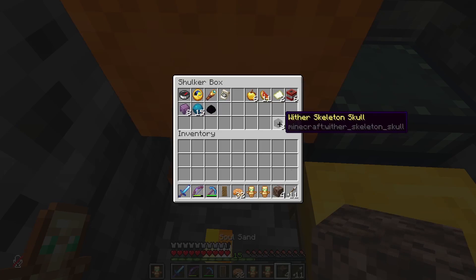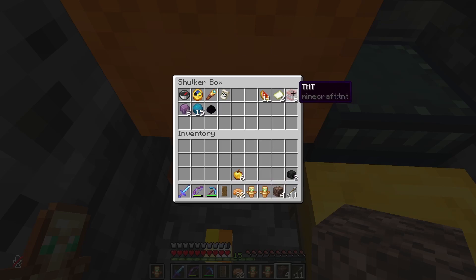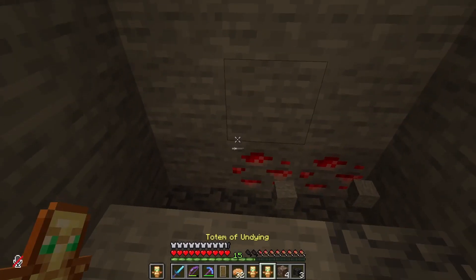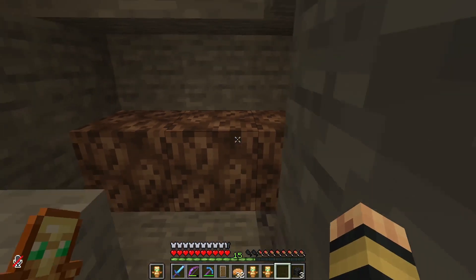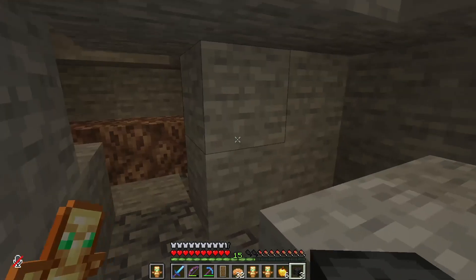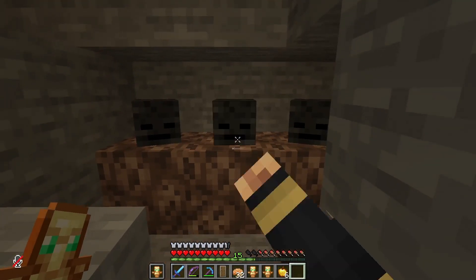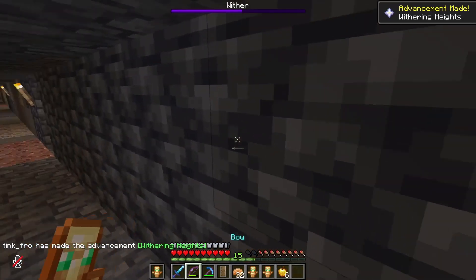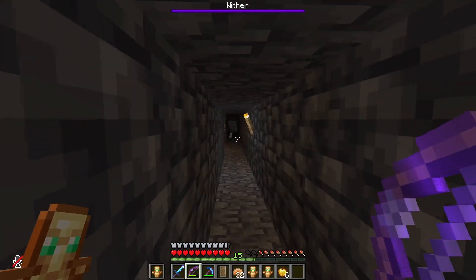Okay, so soul sand, wither skull — let's take the apples too, that's a good idea. I don't think TNT helps, so we'll just leave it. Let's put that in. Oh boy, I'm scared. Here we go — soul sand, our apple — there's that. Oh man, I don't know if I'm ready for this. Here we go guys. And there we go.